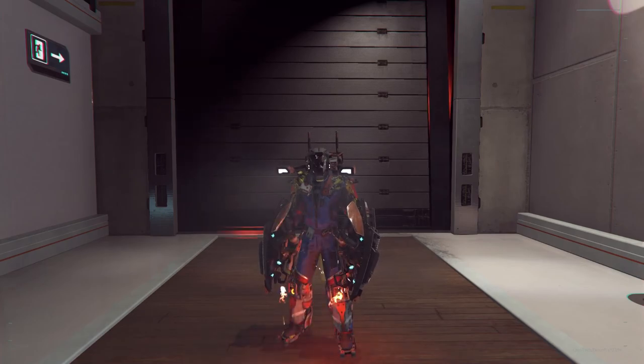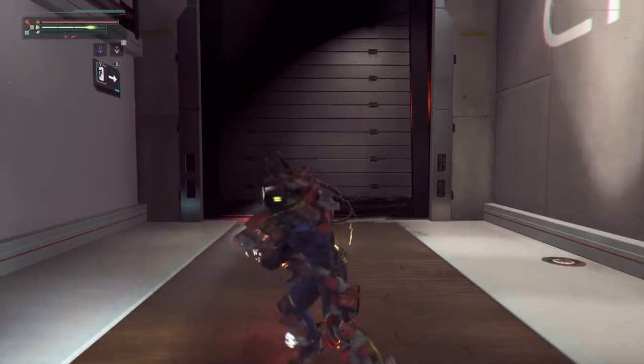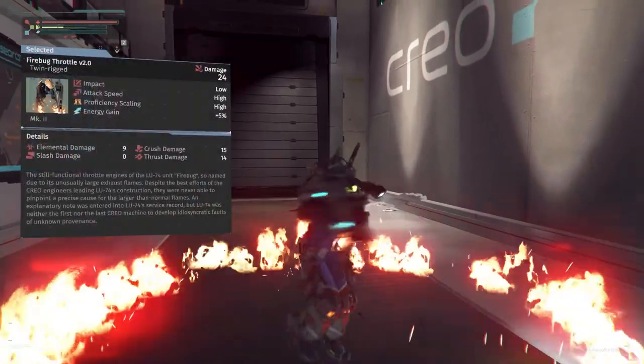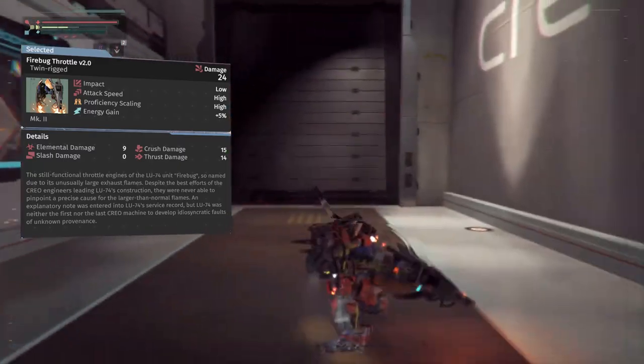Each boss in the Surge presents both a unique challenge to the player as well as an opportunity to obtain an improved version of its weapon drop if certain requirements are met. In today's video I'll show you how to obtain the Firebug Throttle version 2.0 so you can pirouette in flames and backflip away from your enemies in style.